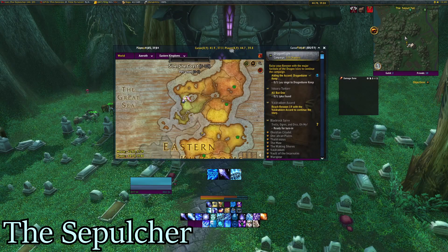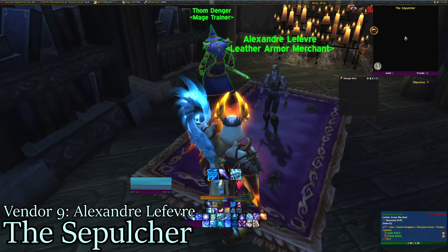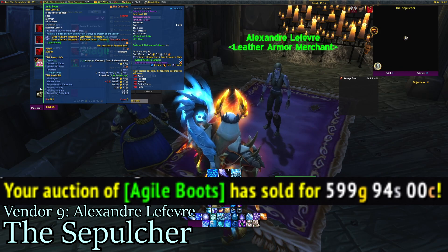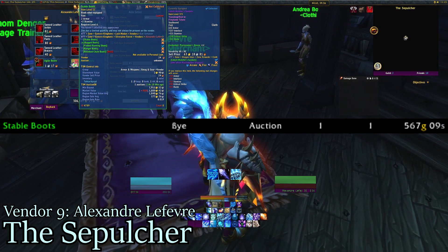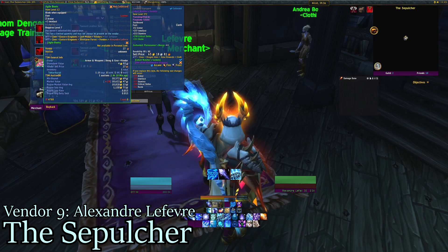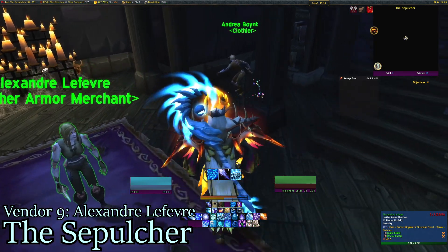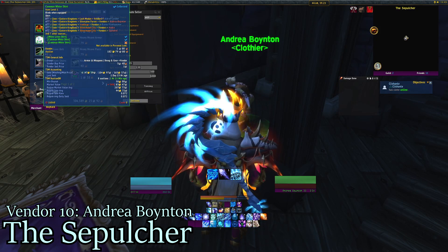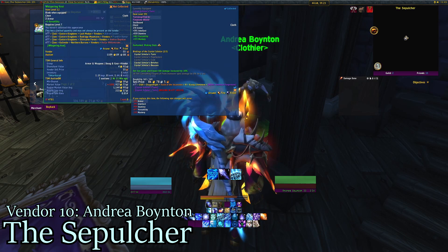The next vendors are in Silverpine Forest, specifically in The Sepulcher. First we have Alexandre Lefebvre. They sell us Agile Boots — minimum buyout on my server is 10,500 — and Staple Boots, minimum buyout is 1,911. She is the only Horde vendor; the Alliance equivalent is in Loch Modan, Cat Sampson. Then we have Andrea Boynton, who sells common shirts we've seen before, and also Solstice Robe and Whispering Vest.